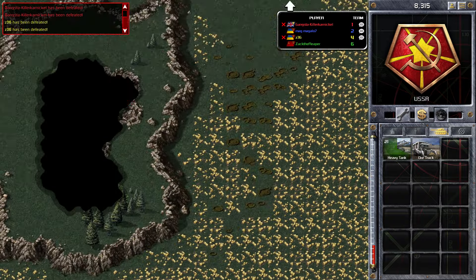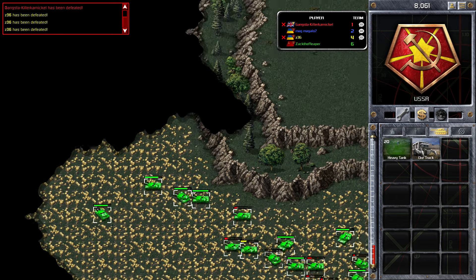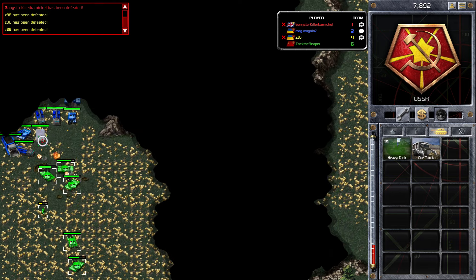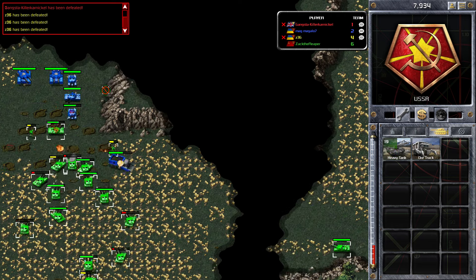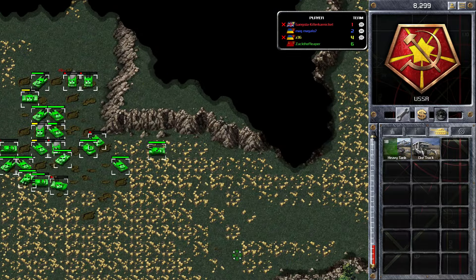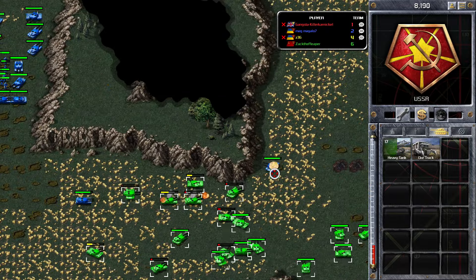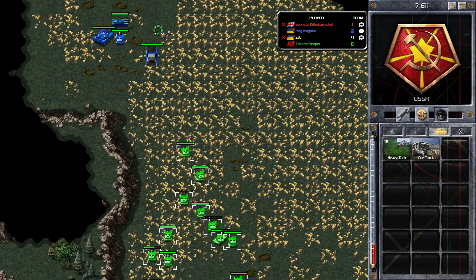We'll see if we can actually win this, because from the first battle we lost our construction yard and our power plants. It's just going to depend on how many tanks Blue has. We're going through the back way — Blue has also built missile launchers, and as I said, missile launchers aren't the best for tank battles. He's also got some mammoth tanks, and I do think mammoth tanks are a bit of a waste for the amount they cost. I'm pulling back a little because I don't want to run too far, and I'm worried about Tesla coils — if I run my tanks into Tesla coils and his tanks then I could be in trouble.